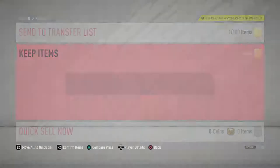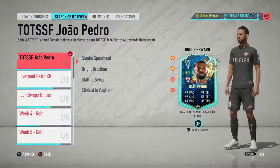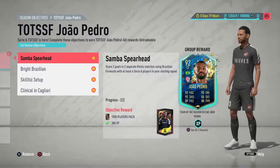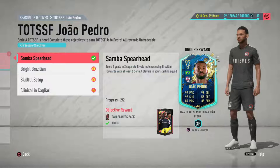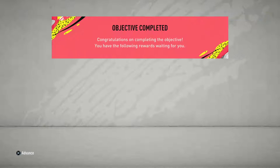Now for the Joao Pedro objectives. The first is to score two goals in two separate rival matches using Brazilian forwards with at least six Serie A players in your starting squad. Very easy — put six Serie A players in your squad and a Brazilian up front. I used Ronaldinho. The second objective is to score a finesse goal in three separate rival matches using a Brazilian player — when you score your two Brazilian goals, make one of them a finesse shot. There are so many Brazilians available now.